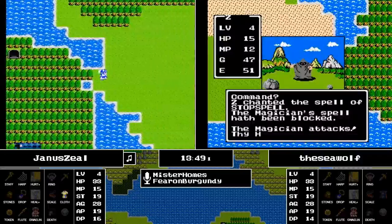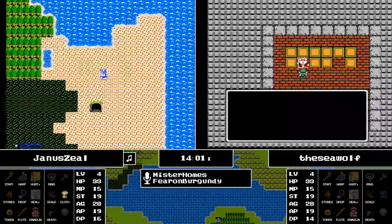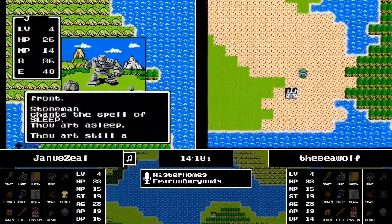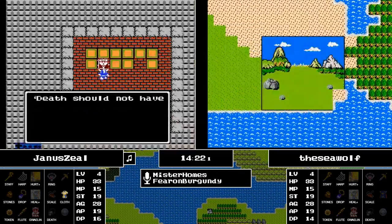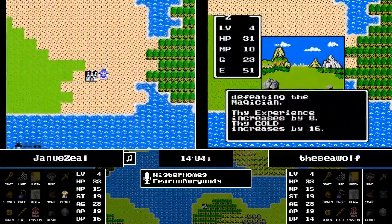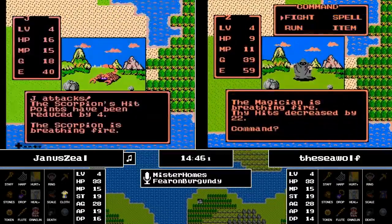We're finally going to see some branching out with the key-related plan. Janus heads northward, bypassing a cave, but runs into a Wolf Lord and runs away. With that last level, they actually gained a decent amount of agility, so now they at least have a chance to run away from these mid-tier enemies. Then Janus gets slept and wrecked from a Stone Man.